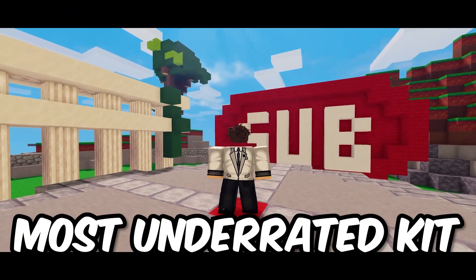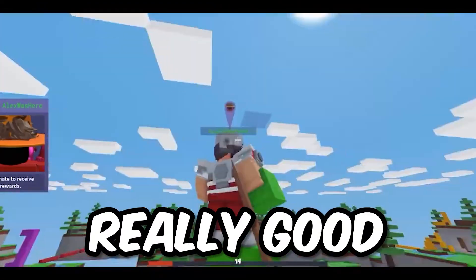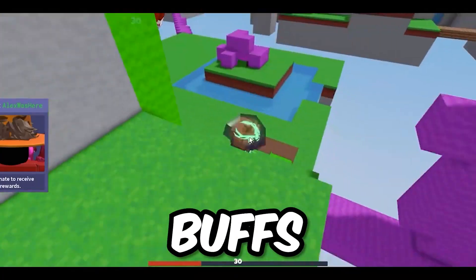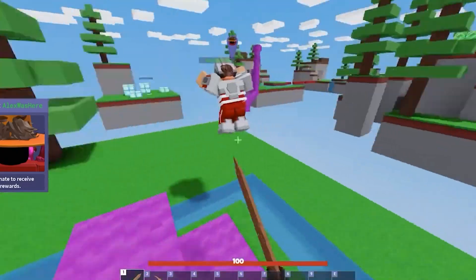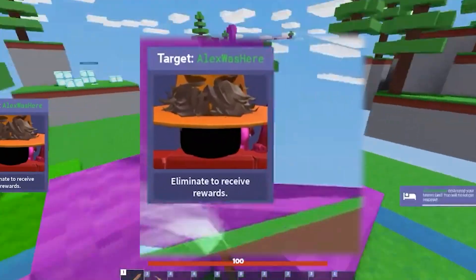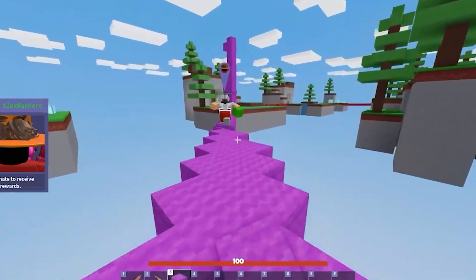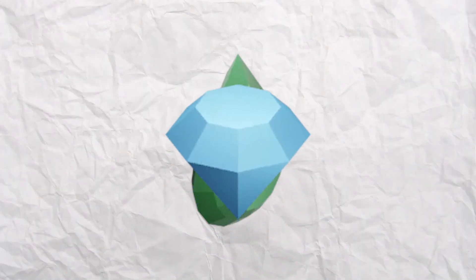The next most underrated kit is the Bounty Hunter kit. This kit was already really good from the beginning, but with the recent buffs and changes to how it works, it became really overpowered. The Bounty Hunter kit assigns a random bounty to a random enemy, and when you kill that enemy, you get a bunch of really good resources like Emeralds, Diamonds, and Iron.